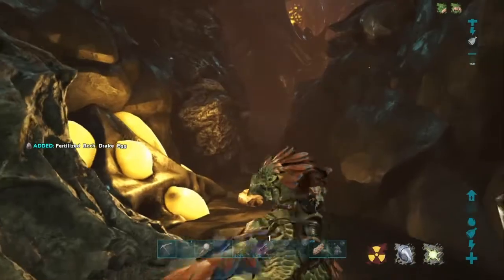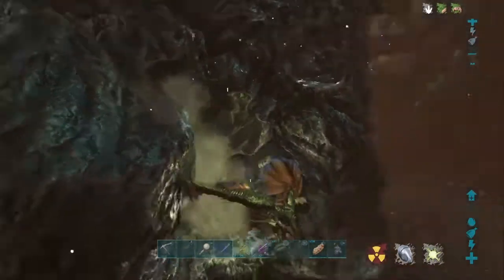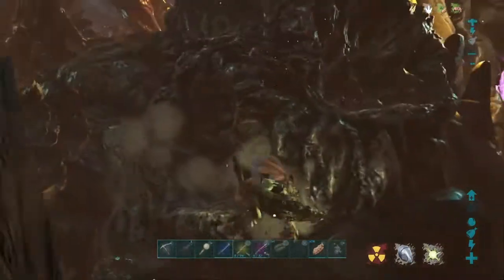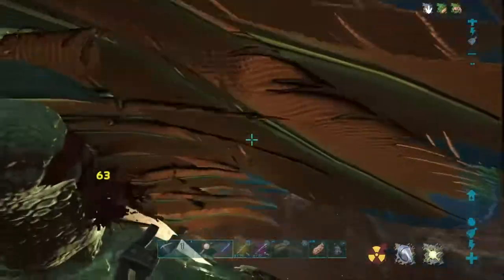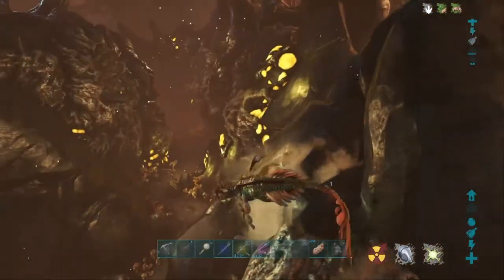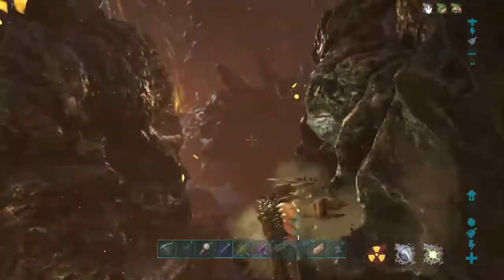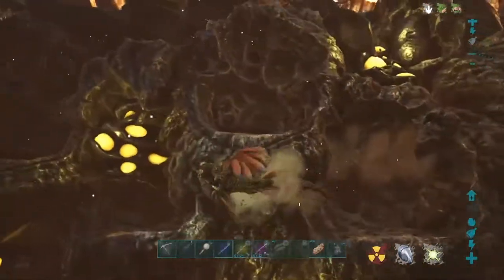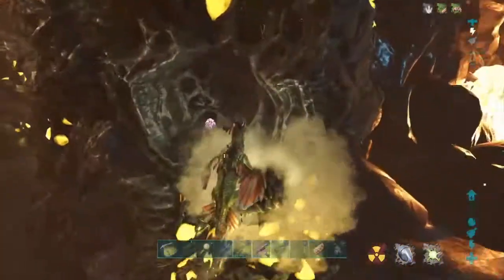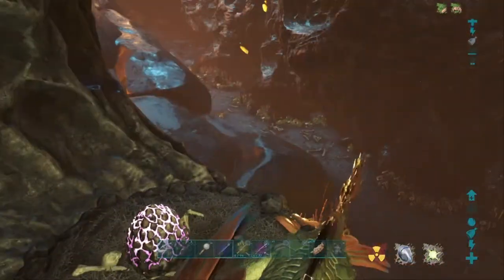Get all the eggs, the other ones spawn in. Don't really want to fly through here too much — you fly through and you tend to miss eggs, they don't render in fast enough sometimes. I'm sure that's different on PC but console players probably have it rougher. Let's go back and forth — and see, there's an egg that already spawned back in.